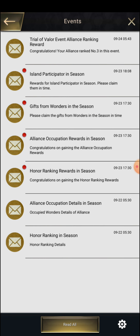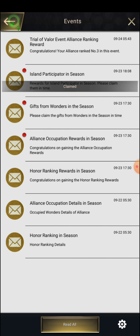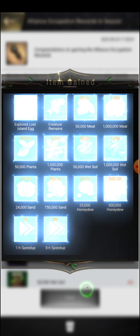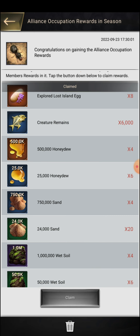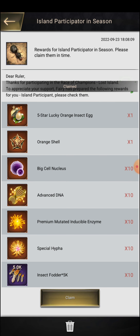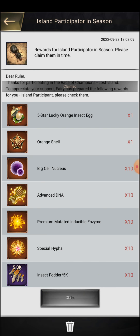When we move deeper inside, I have also got some rewards. Since I was not much active this season — you might have noticed no videos — I have been ranked 338 in honor. Congratulations on gaining the alliance occupation reward: eight Explored Lost Island Eggs! We occupied one Level 9 Wonder, so we got one reward. We also got one five-star Lucky Orange Insect Egg, so let us claim that too.